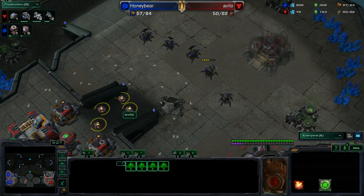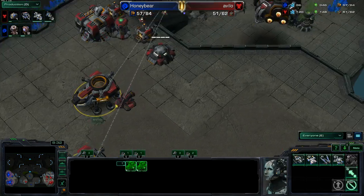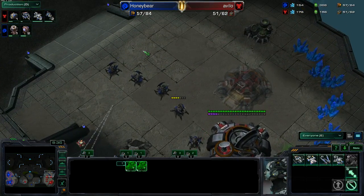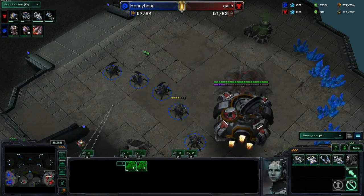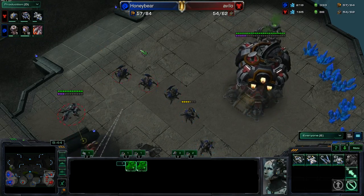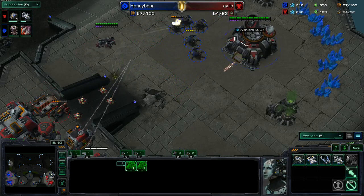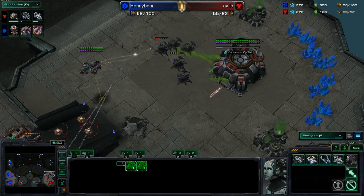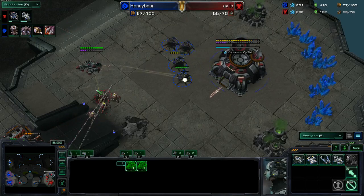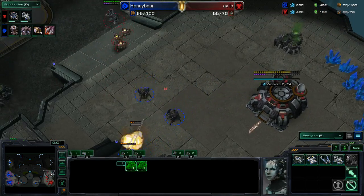Avilo going for two-port Banshee in response to being contained on one base, but Honeybear is going for Spire, so this is really good for him. He's just going to have a nice build-order advantage as long as he doesn't get messed up by Cloak. He's going to see the Banshees as they chase the Roaches away. Even if he loses all these Roaches, this is definitely worth it, because now he knows to build Spores.